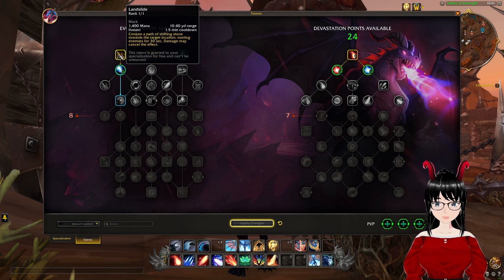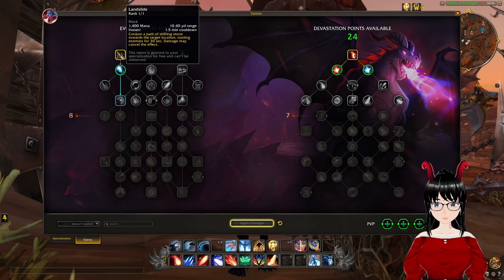So the first one is Landslide. This conjures a path of shifting stone full towards the target location, rooting enemies for 30 seconds. Damage may cancel the effect. This is a 1.5 minute cooldown, 10 to 40 yard range, and it costs 1,400 mana.